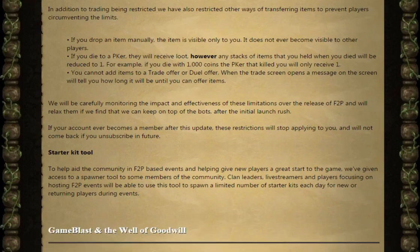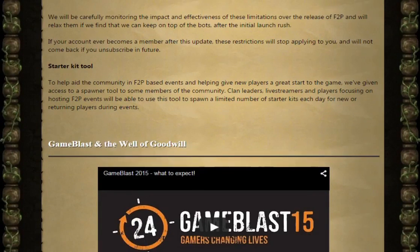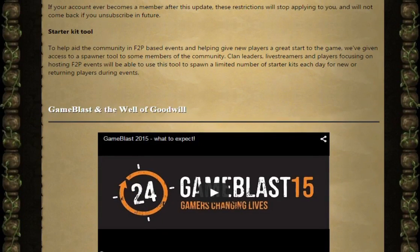Next, the starter kit tool. To aid the community in free-to-play based events and helping give new players a great start to the game, they've given access to a spawner tool for some members of the community. Clan leaders, live streamers and players focusing on hosting free-to-play events will be able to use this tool to spawn a limited number of starter kits each day for new or returning players during events.